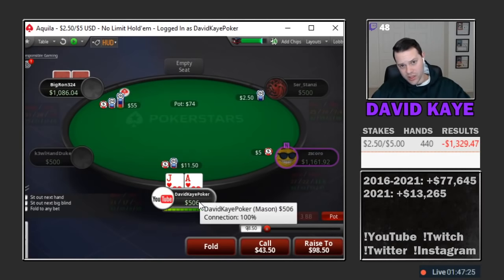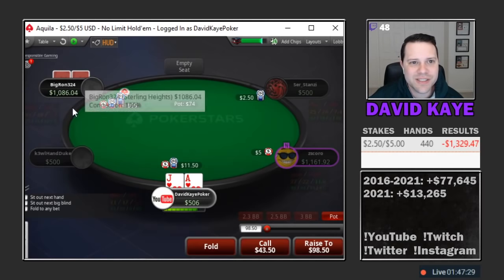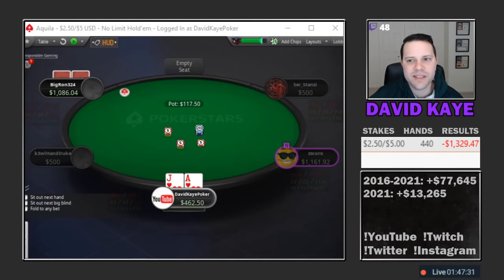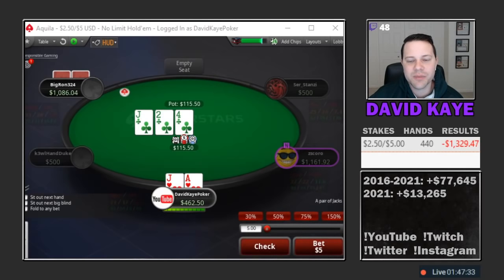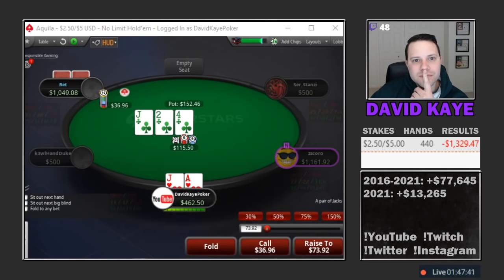Four-handed, open the cutoff with ace-jack suited. Button three-bets pretty big, about 5x in position. I think we still call but a little bit concerning pre. With that said, we do flop top pair top kicker — jack-four-deuce, three clubs. Going to call.